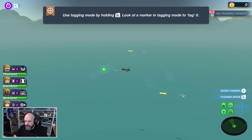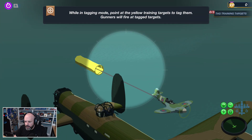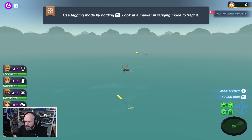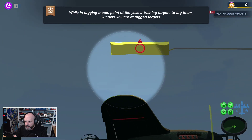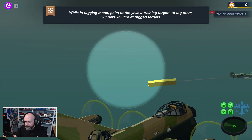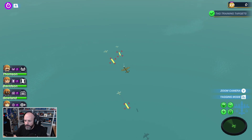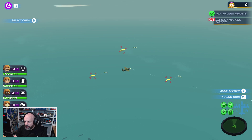Use tagging mode by holding ZL and look at a marker in tag mode to tag it. I had to tag all three — there we go, we got all three tagged. So that's kind of cool. Zoom target. Destroy training targets — it looks like we're working on that. I'm zooming in.